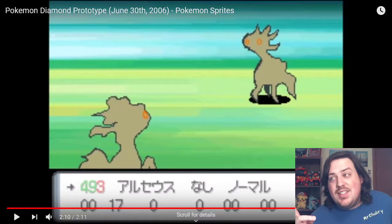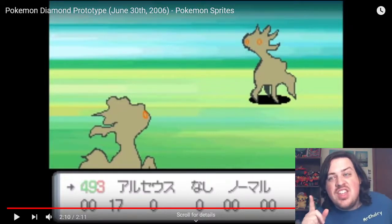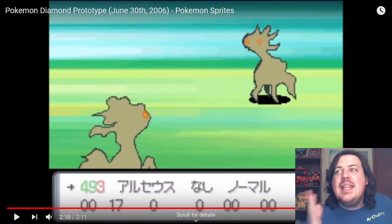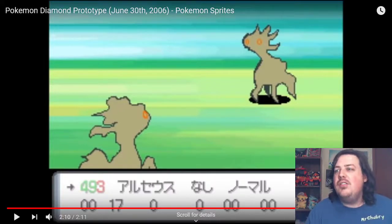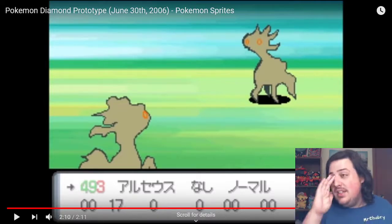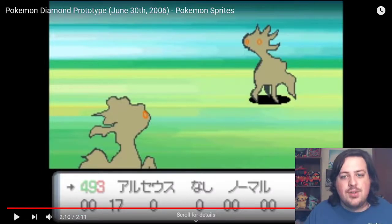Can you guess who this is? This is Arceus — the god Pokemon, the Pokemon you're supposed to revere for its power. But here it is. Look at this thing — it is so goofy looking. Basically, this is the last Pokemon on here. I just wanted to go through some of these and give you an idea of what they look like and share my thoughts on them. Anyway, if you like this, give it a thumbs up, subscribe, and I will see you in the next Pokemon video.